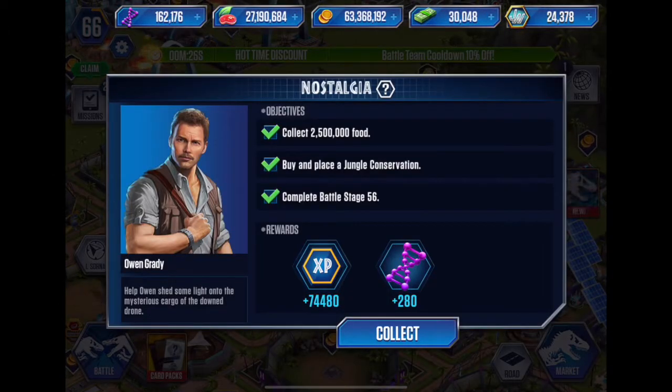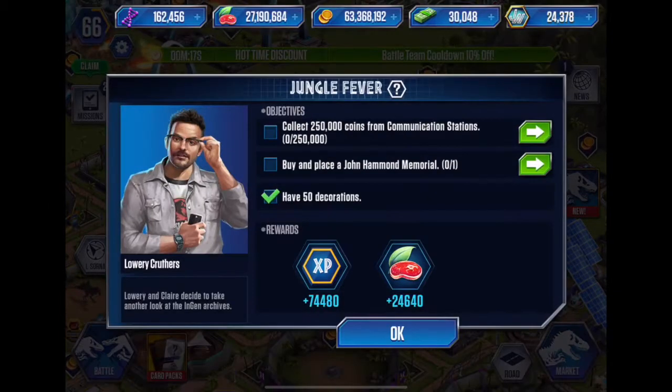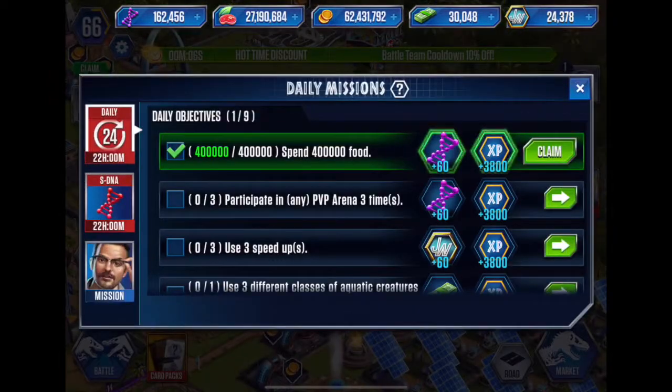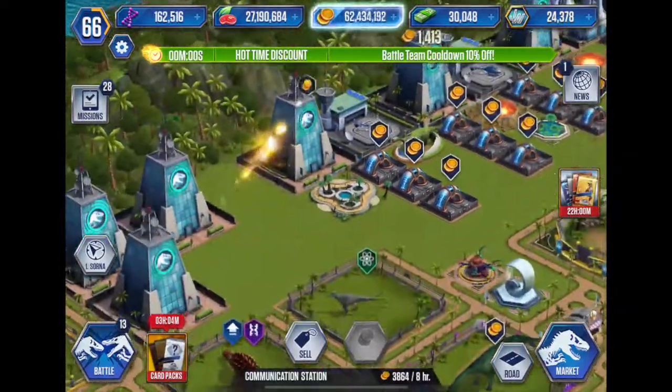Oh, mission complete! We've done a mission. We need to collect 250,000 coins from communication stations and place one John Hammond Memorial. I can do that right now — place that there. I'll claim that. Now it's just the communication stations, so I should be done with those pretty quick.